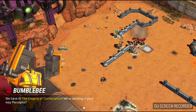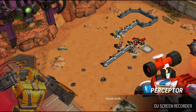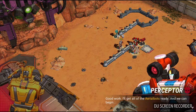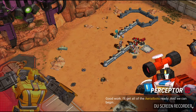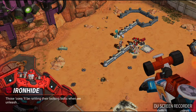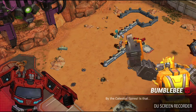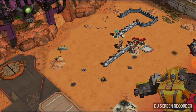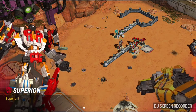We have it! The Enigma of Combination. We're sending it your way, Perceptor. Good work. I'll get all of these — the Aerobots ready, and we can begin. Those cons... they'll be rattling their locking bolts when we unleash. By the Celestial Spies. Is that... Superior.